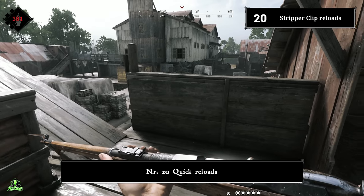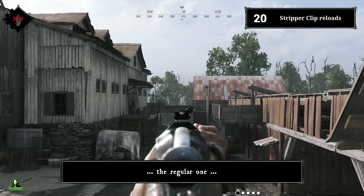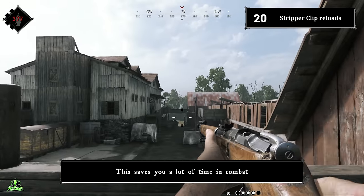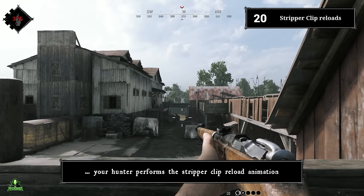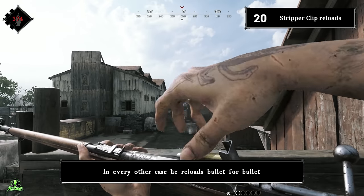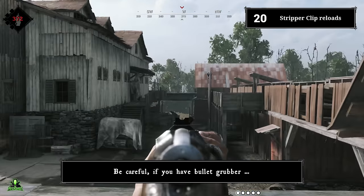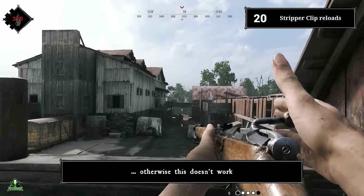Number twenty: quick reloads. The Mosin, the Dolch, and the Bornheim regular use stripper clips to reload, saving you a lot of time in combat. When you have only one bullet left or your weapon is completely empty, your hunter performs the stripper clip reload animation. In every other case, he reloads bullet by bullet. Be careful — if you have bullet rubber, the weapon must be completely empty, otherwise this doesn't work. Also, this doesn't work with the sniper Mosin since the scope blocks the stripper clip.